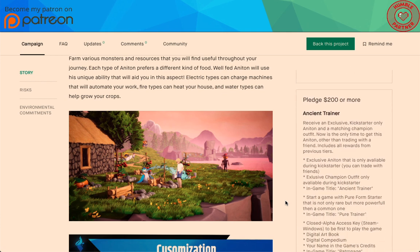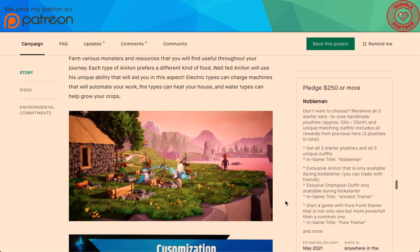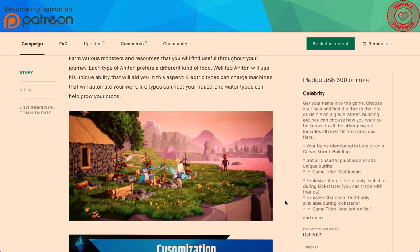If you don't get that as an early bird, it's $200. You also get the Nobleman tier: don't want to choose? Receive all three starter sets — three times the cute handmade plushies and unique matching outfits — including all rewards from previous tiers. At $300 or more, you get Celebrity: get your name into the game — choose your nickname and find it in the lore or visible on a grave, street, building, etc. You can choose how you want to be known to all other players.